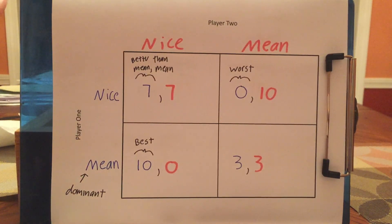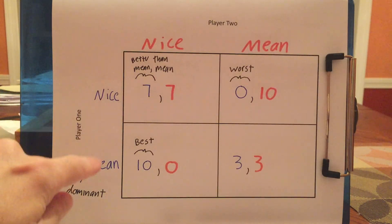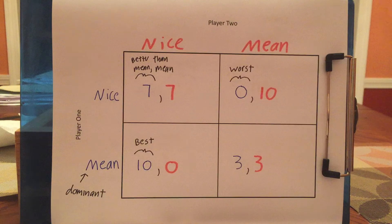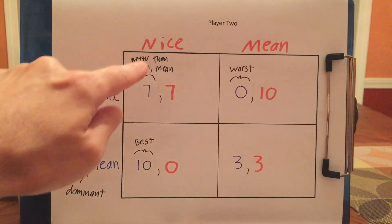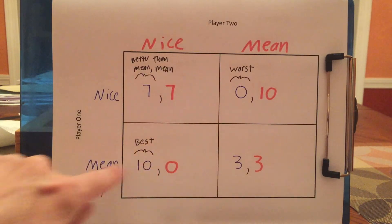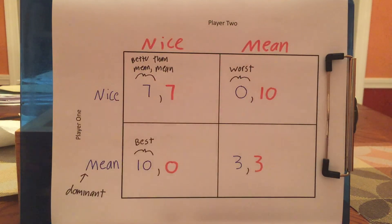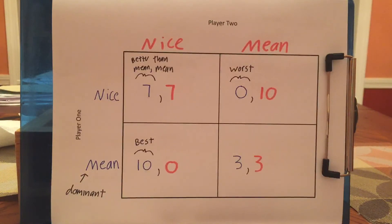Let's go to another game. I've put in numbers and done the prisoner's dilemma with choices of being either nice or mean — being nice is the equivalent of staying silent. Looking at this game: being mean is a dominant strategy. If player two is nice, player one is better off being mean than nice. And if player two is mean, player one is still better off being mean. So mean is a dominant strategy for player one, and you can verify it's also dominant for player two. Both people have a dominant strategy of being mean, so they'll each get a payoff of three — but if they were both nice, they could both get a payoff of seven.